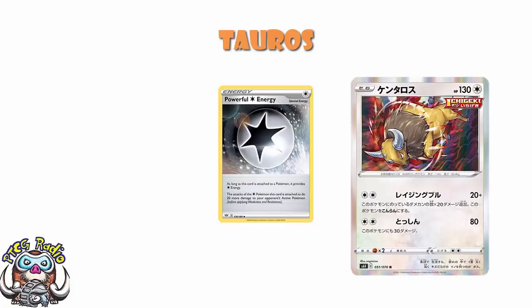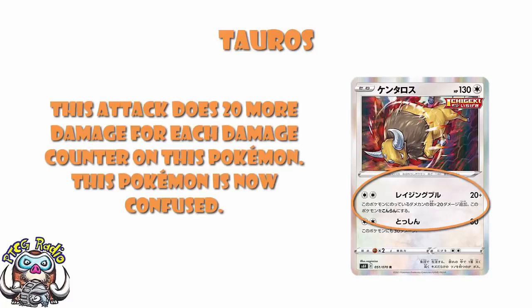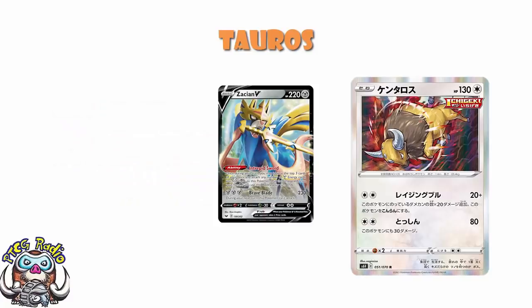There is one attack I'm particularly excited about: Raging Bull. Two colorless energy, 20 damage, plus 20 more for each damage counter on this Pokemon. And then this Pokemon becomes confused. But as for the confusion, just don't even worry about it. There are a million Pokemon we've seen over the years that can't attack next turn — like Zacian V, for instance. If all those Pokemon are fine and they can't attack next turn, then you can attack but you're confused isn't something that should worry you even a little bit.